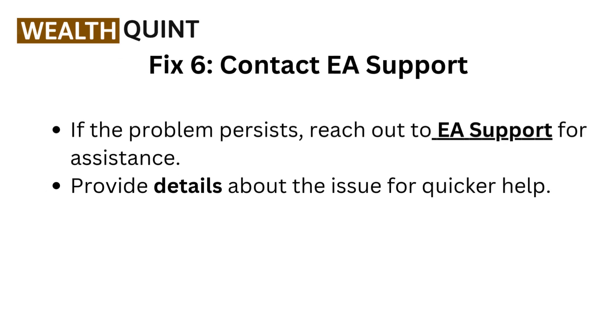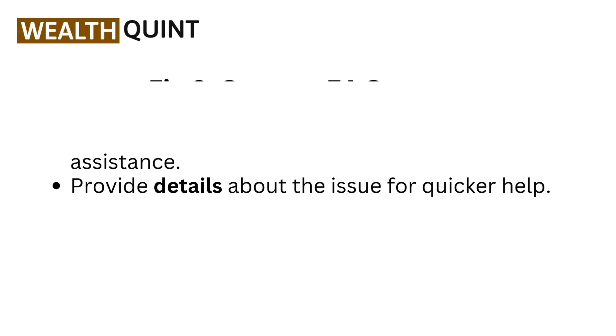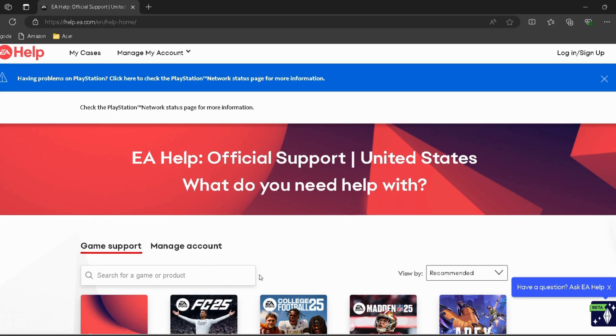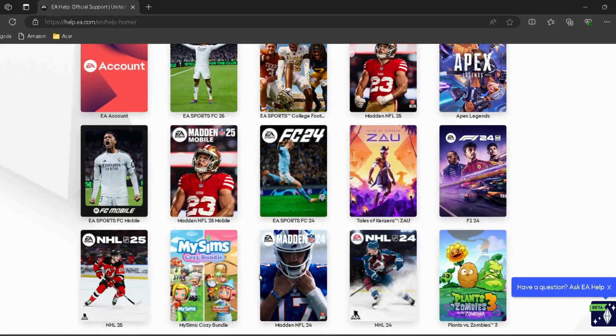Fix 6: Contact EA Support if the problem persists. Reach out to EA Support for assistance — I have provided the link in the description so you can directly go through it. Provide details about the issue for quicker help.